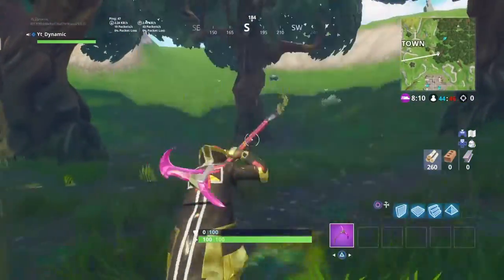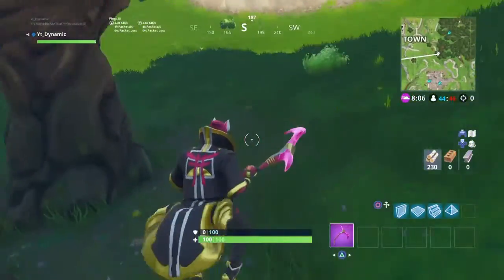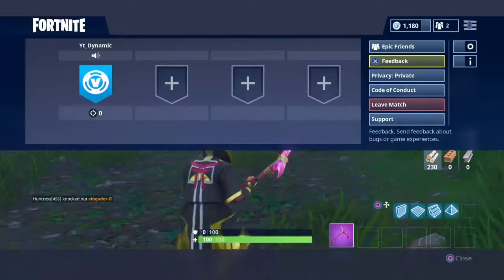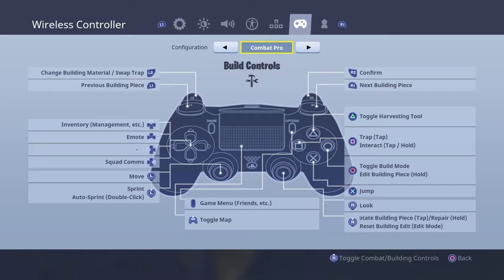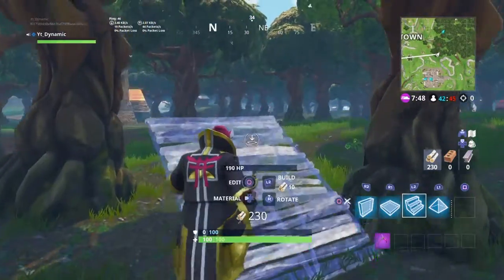I am on combat pro right now — I usually play on builder pro. Unfortunately I will not be able to do this technique on builder pro, because on the left on the d-pad it shows nothing for emoting — that's where you change materials on builder pro.